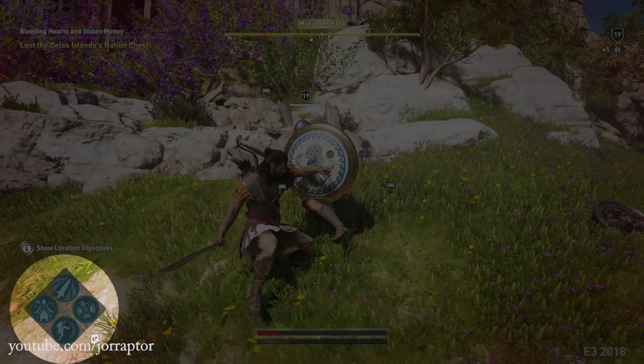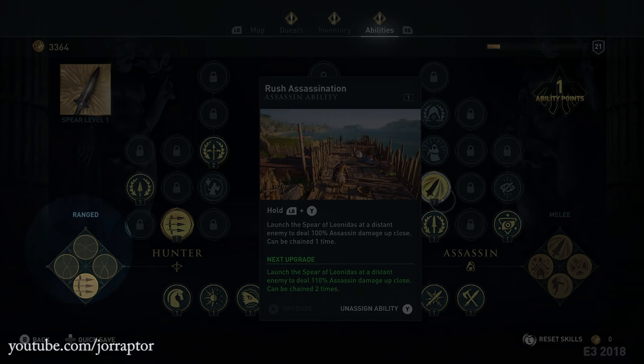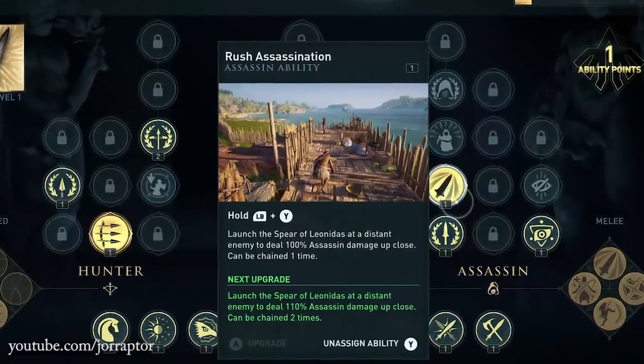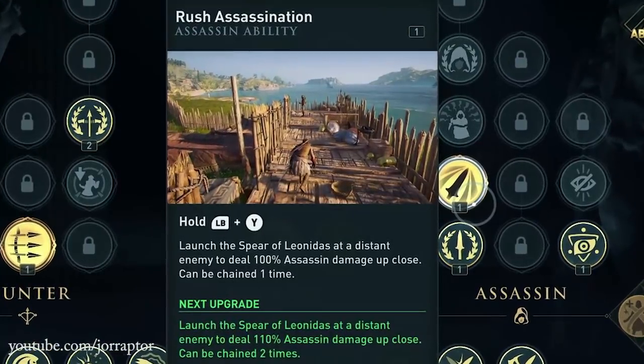We also got a look at the ability window of Odyssey and it looks pretty big — way more fleshed out than Origins — with an assassin section, a hunter section, and a warrior section. We also see different active skills for ranged and melee play, so when you switch from a melee weapon to a ranged weapon the abilities switch as well. They hover over 'Rush Assassination,' where you can throw a spear at a distant target like a javelin, and you can also upgrade the ability.